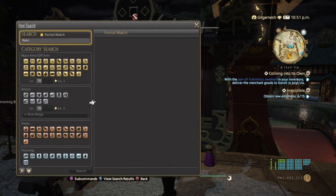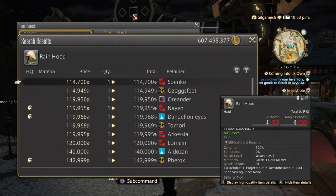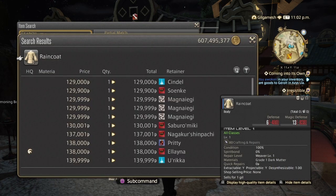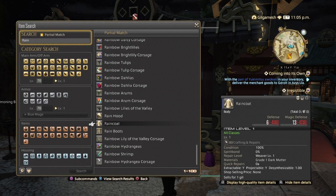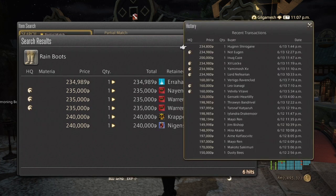Let's first start with the rain coat, the head piece, and the boots. The rain hood goes for 114,000 gil on my server — someone just bought one recently for 100k. They do sell quite nicely because they are needed. Even though these come from the Zadnor lockboxes, they're still going crazy. The rain coat goes for 129k, and yes, people are buying them. Someone was even selling one for 3,400 — clearly they don't know what they're doing. And then the boots go for 234,000 — and they do sell.